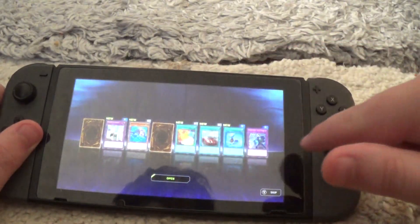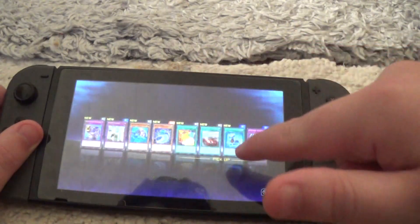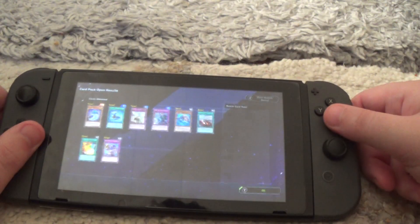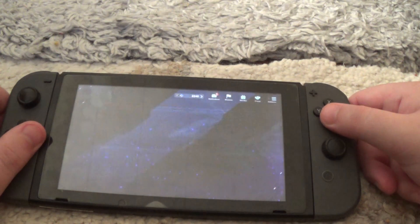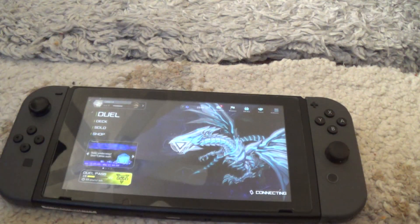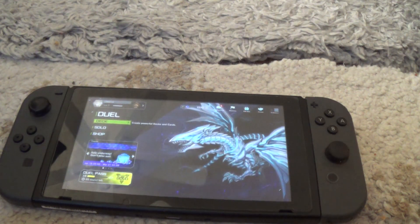And then since you're using a Switch you can just touch the screen, and there we go. Hope you guys enjoyed the video — please like and subscribe. This is Lost Inferno Fire Dragon signing off.